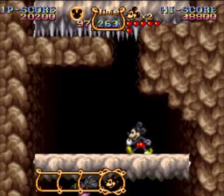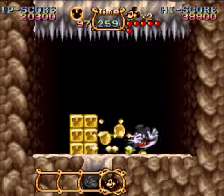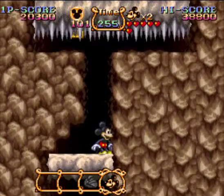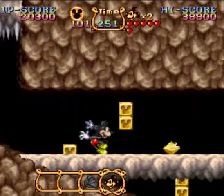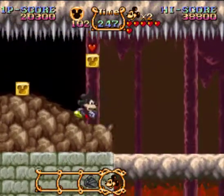The bad news is I missed him, but the good news is he missed me too. Now there, you have to be quick, because if you're not, you get caught by the spikes. I don't think the spikes themselves are actually instant death, but you do get crushed. So it doesn't really matter whether there are spikes there or not.